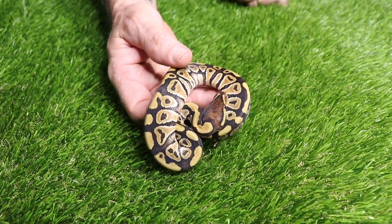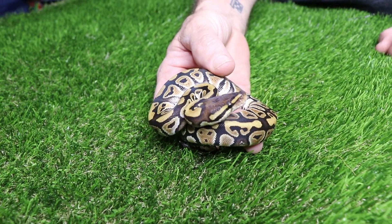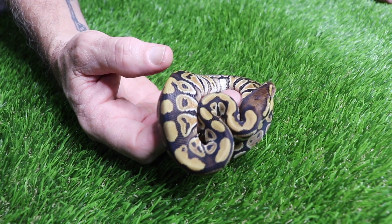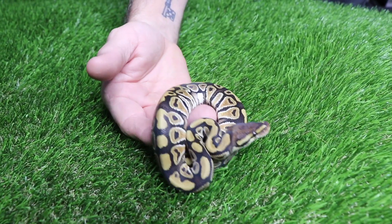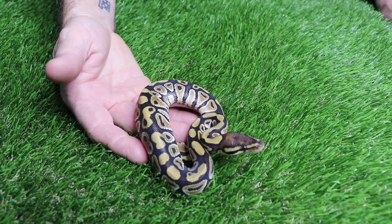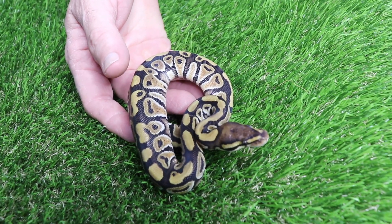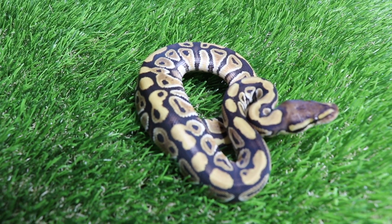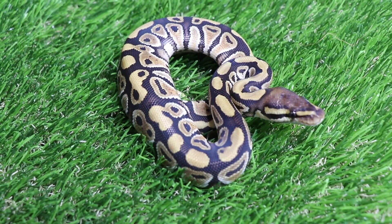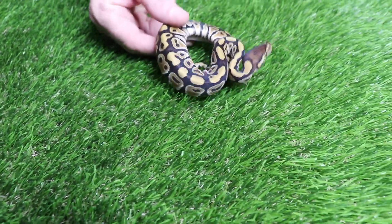All right, so this little guy — this little boy here — I think is a cypress. He kind of has some of the characteristic signs that show cypress in there. If anything, it may be like a lower-quality cypress, but he is not a holdback. He's going to be 100% either het clown or het cryptic. I don't know why I keep saying that, but they're all going to be like that unless they are kryptons or clowns.